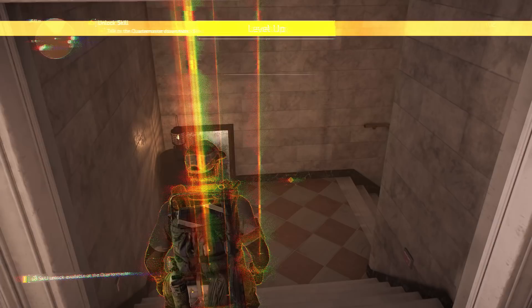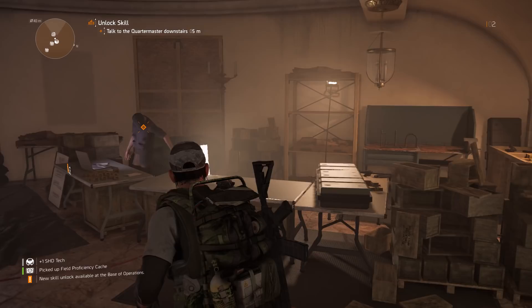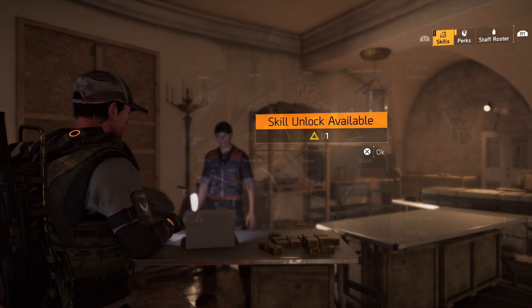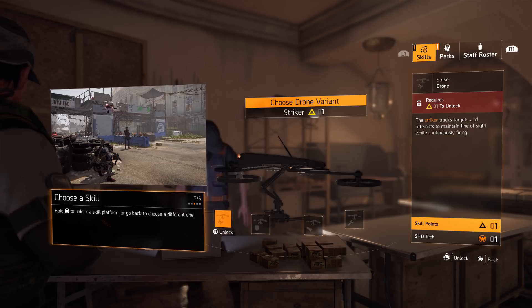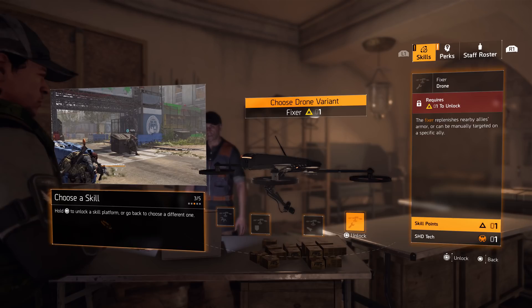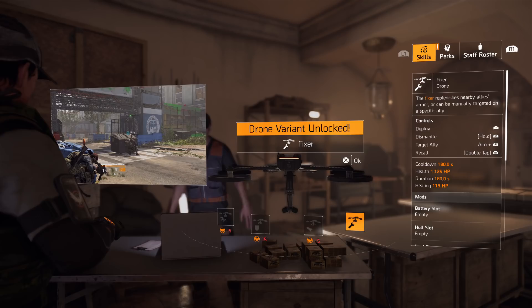After a cut scene you'll see you've leveled up and earned a skill point. Go to the Quartermaster — he's right near the entrance of the White House. He's got skills available, and my recommendation is to unlock the drone first, then the fixer drone, because it will fix your armor so you can focus entirely on the game and the enemies.